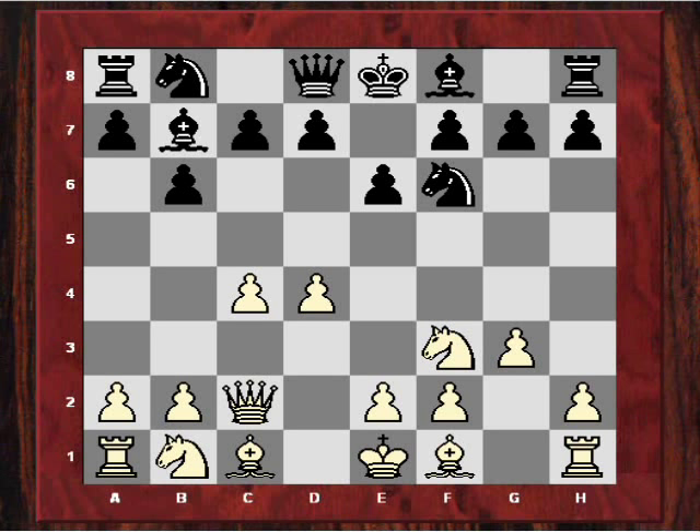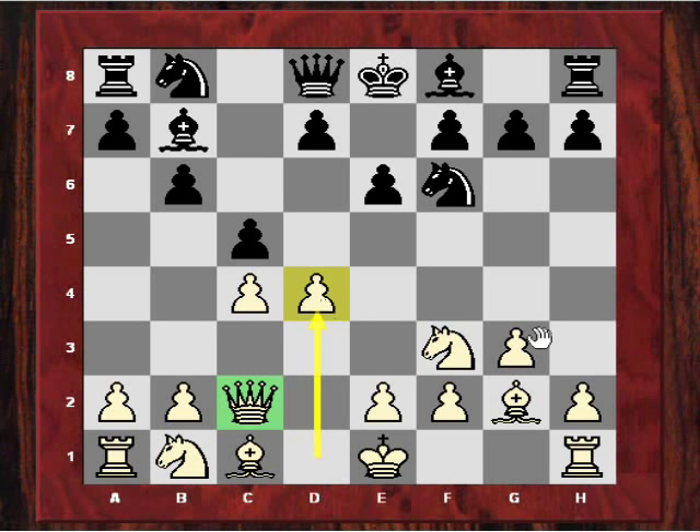After bishop b7, white played bishop g2. What has black achieved with bishop a6? The queen is arguably slightly misplaced on c2, and black can now pressure on d4 with moves like c5. In fact black lashes out immediately with c5, trying to prove that the c2 queen is slightly misplaced — not defending the d4 pawn.